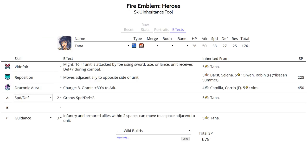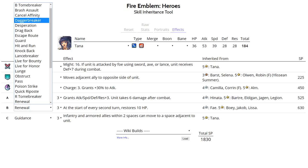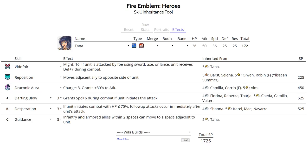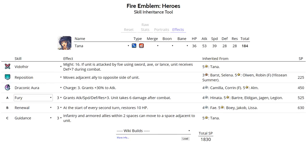For slot A, run Fury to patch up bad IVs like minus Attack or minus Speed. For slot B, you can run Renewal or Desperation. Don't run Desperation on a minus Speed Tana, but if you do want Desperation, replace Fury with Darting Blow so Tana can outspeed more units. With this set, run Speed +1 Sacred Seal. Renewal lets her function in the enemy phase, while Darting Blow and Desperation is strong in the player phase.